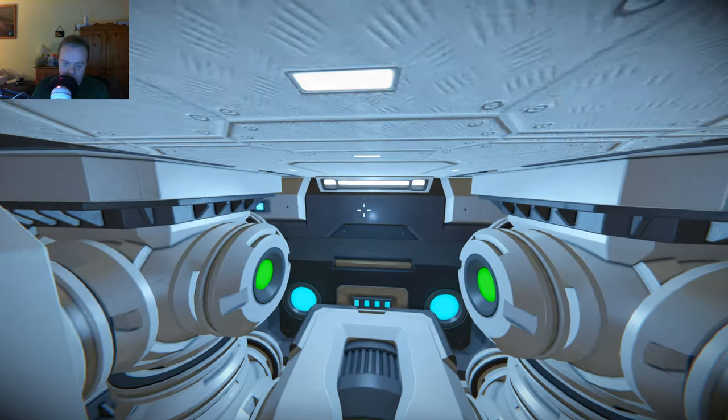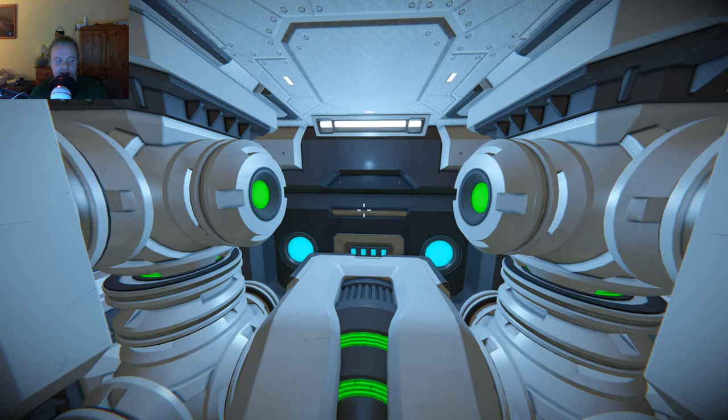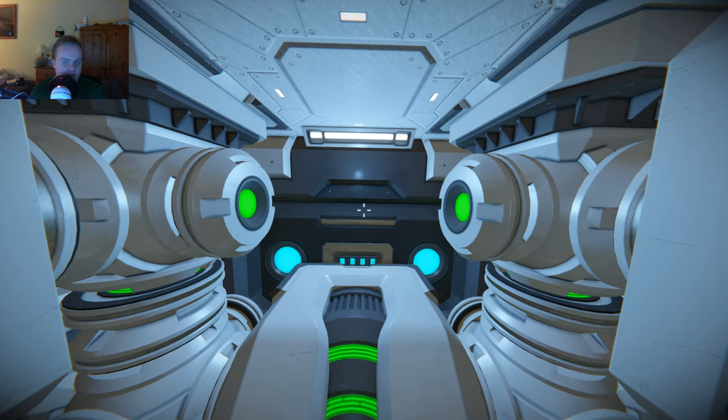One thing I really keep forgetting to put in my ships in general is a jump drive. Maybe I'm just used to the fact that I always run with a flight speed mod. The one I have is about 500 meters per second for small ships, and over 3000 meters per second for large ships.